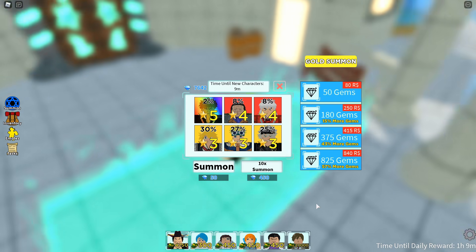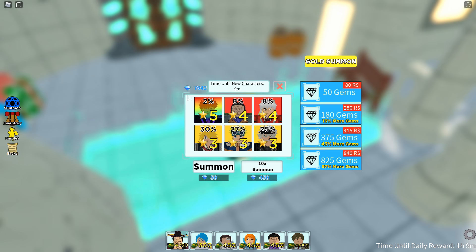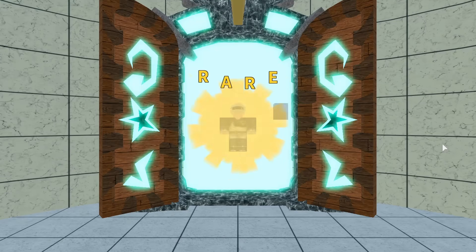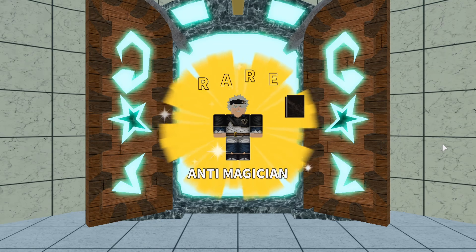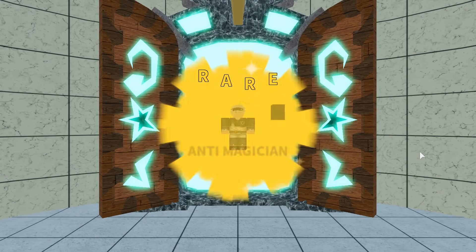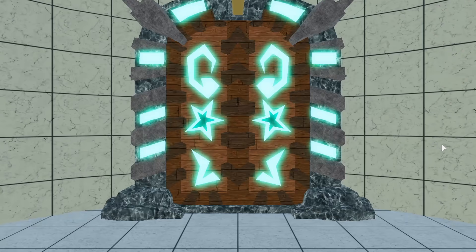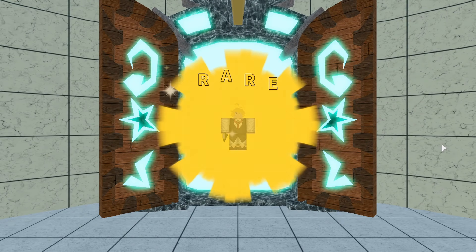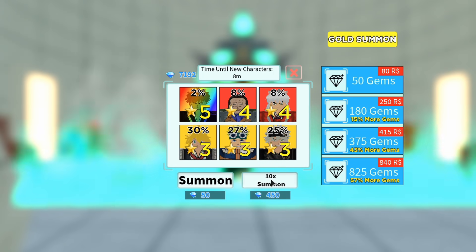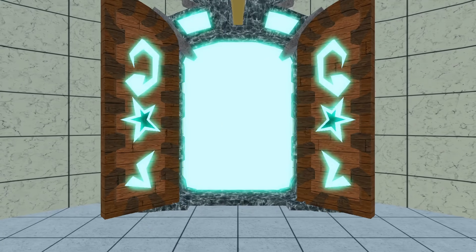The idea is that at least once every time you get the five-star on the stock, I'm gonna go ahead and spin for it. Once I get it I'm gonna stop. The PD system is still gonna work unless you leave the server. Once you get the five-star unit, you wait for another hero to come up, then spin again. Getting to 60 is gonna guarantee me a five-star. That's 10 right there - I didn't get anything so I'm gonna keep spinning.